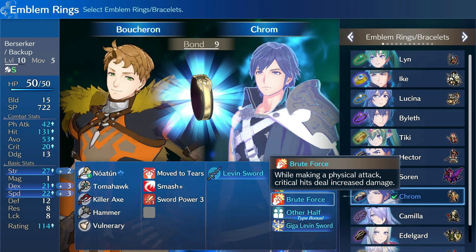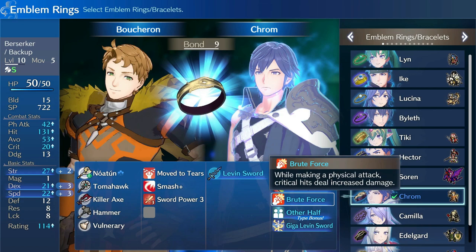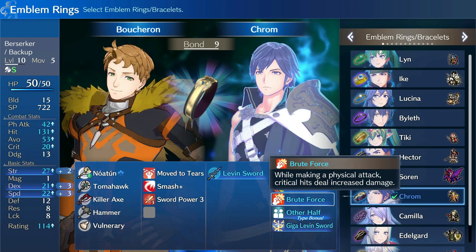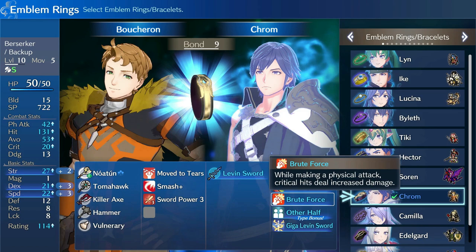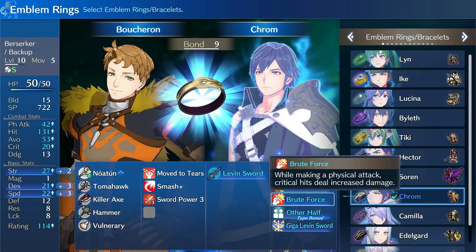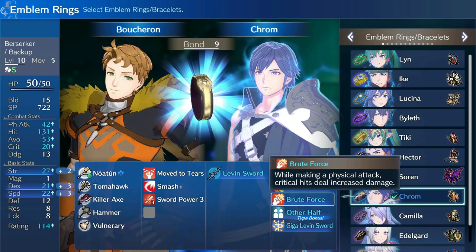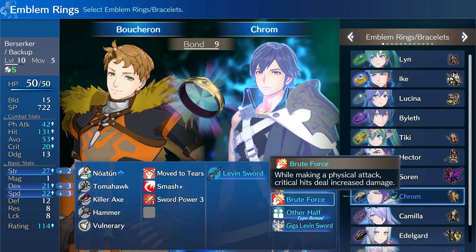Brute Force is the only part of this kit that isn't super synergistic — I'm not building into crits with Boucheron. Making physical attack crit hits deal more damage is a nice bonus, and it will happen. Could this be great on a killer sword or killer axe build? Sure, but it's not the focus here. That said, if you're getting two to four attacks from Brave, you're more likely to proc crits, so it will be beneficial in those scenarios.